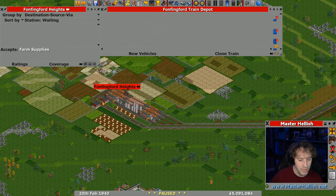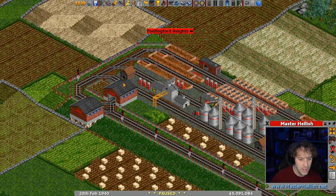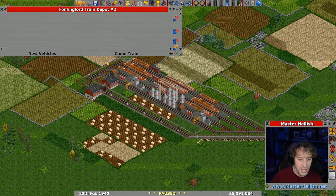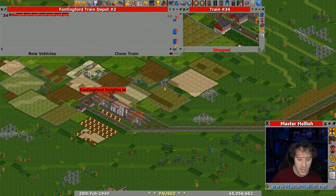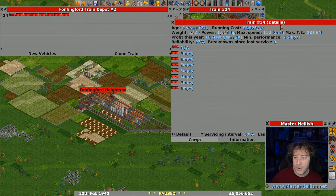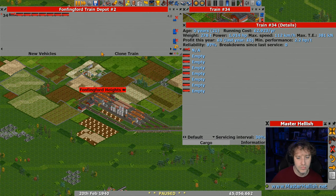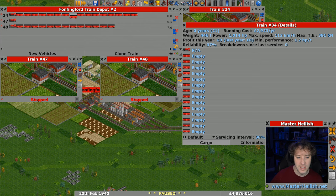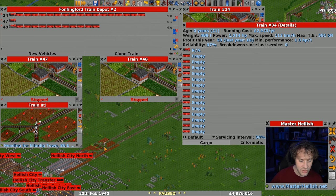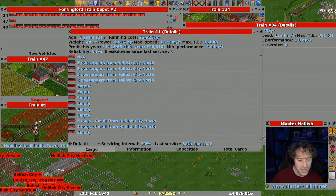Why can't I click on the depot? It looks like even though the sprite changes for the depot you still have to click in the space of the old depot-iness. What I'm going to do to start things off is clone one of these trains from over here. Then we're going to have a look at the power-to-weight ratio - minimum performance is 2, okay. Let's clone the vehicle again and make it longer - let's make it 10 in 7.5. How long shall I make this? I want it to be 10 but I just feel like that's going to make the train so slow.